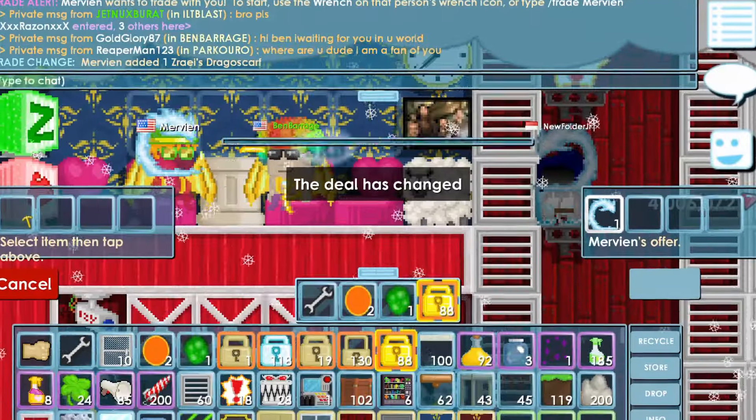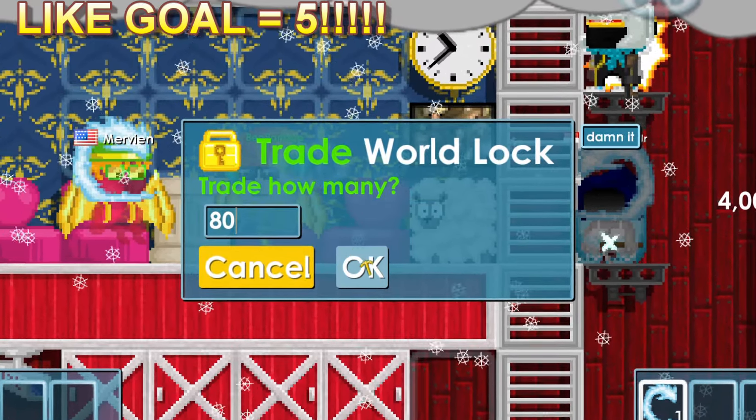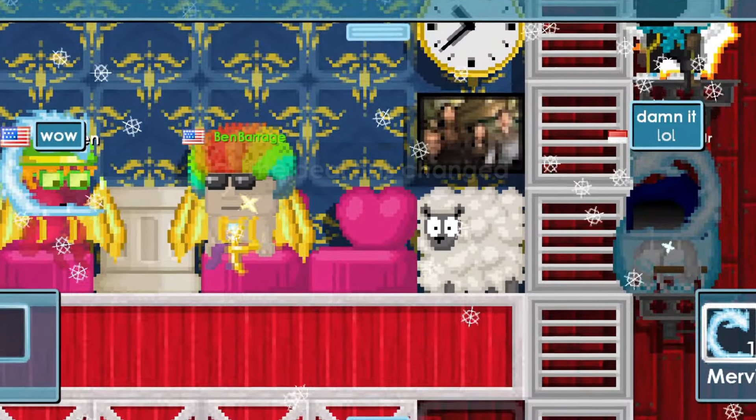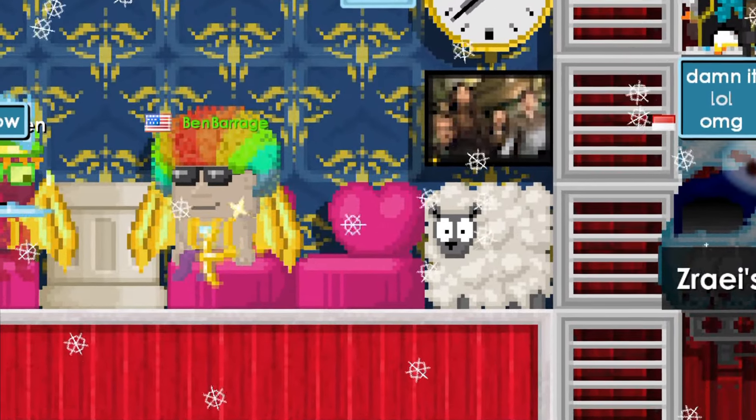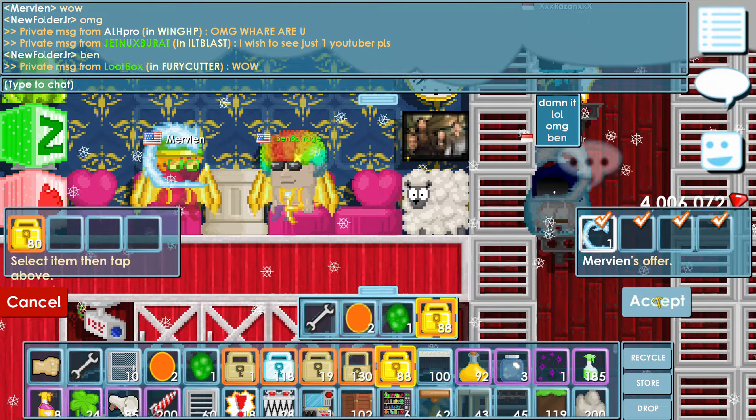I'm going to buy the new Drago scarf from Mervian for 80 world locks. Oh my god, it looks so cool! I'm going to wear it and show you guys what it does.